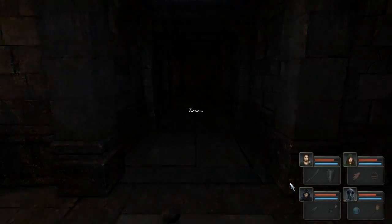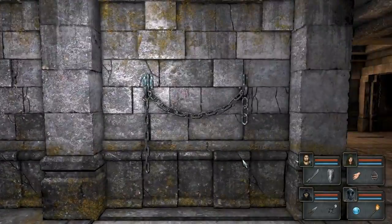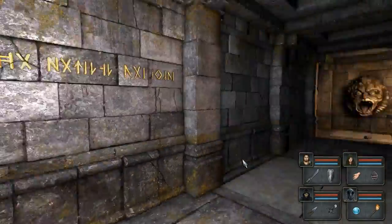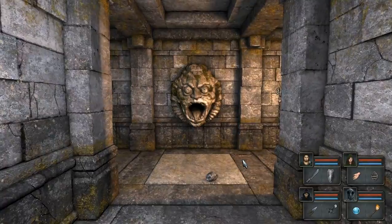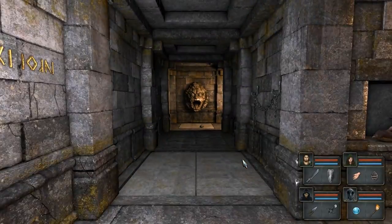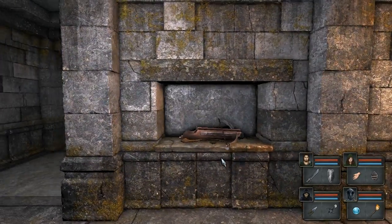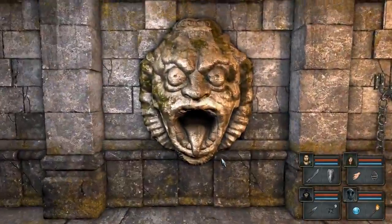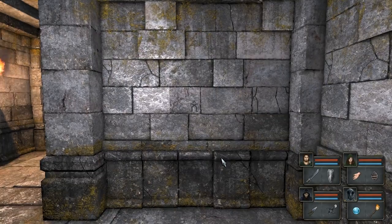I don't know if there's a way to avoid that damage - there might be - but it's so little damage that I don't really care enough. There might be like a little secret somewhere where you can just head into the wall or something. There's an easy way to avoid this - I could have thrown a rock over there and then just moved to the side, but I was thinking about it a little more complex.